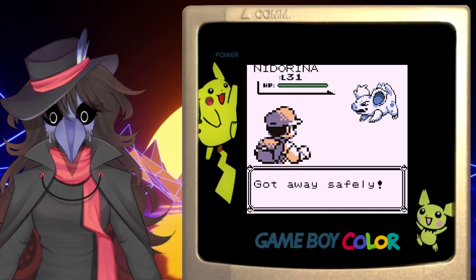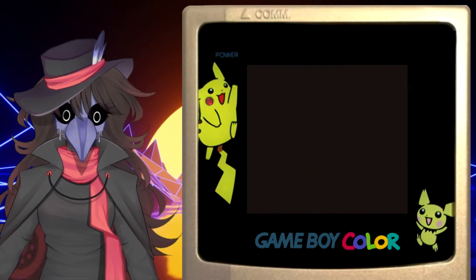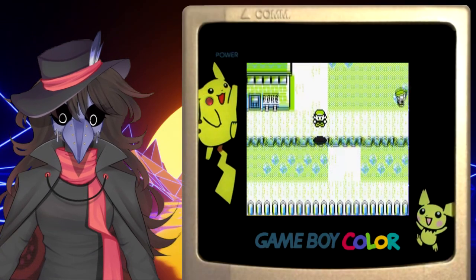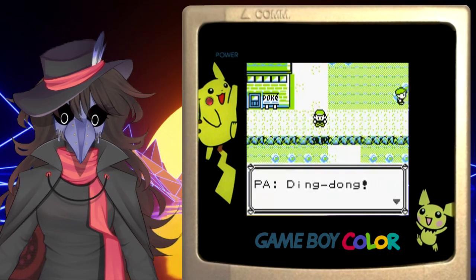Armed with Safari Balls, Bait, and Rocks, your character will trek out into the wilderness to try and hunt their best game possible. Well, that's how it's supposed to work anyway. Arbyline's Safari Zone has quite a few glitches, including a method of walking through walls, but what I want to talk about today are the fight mechanics specifically.